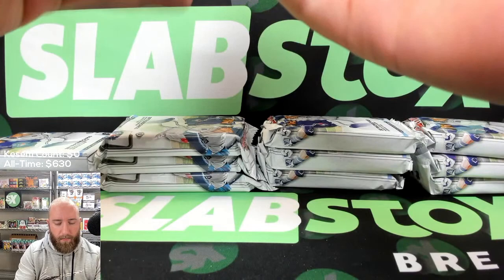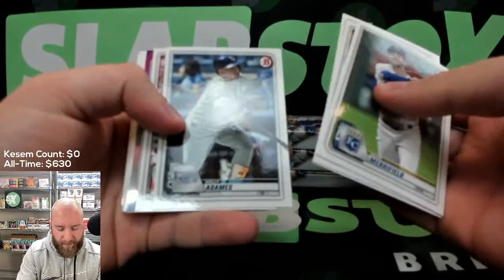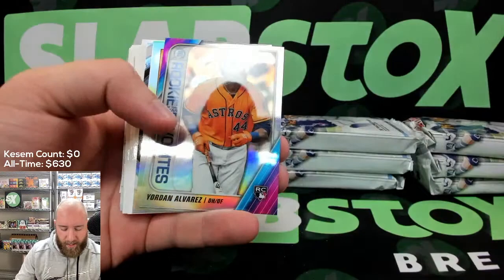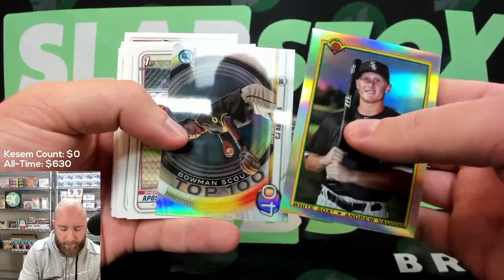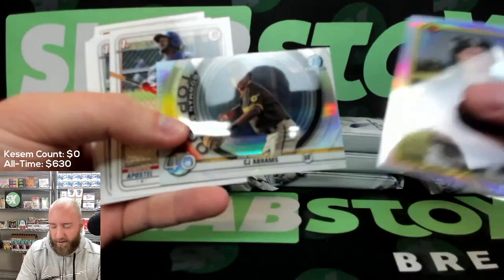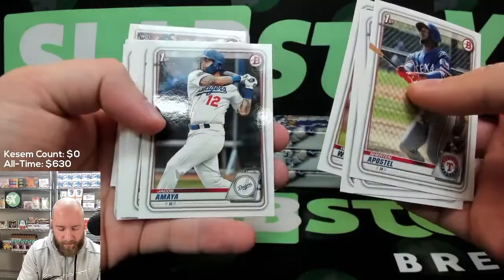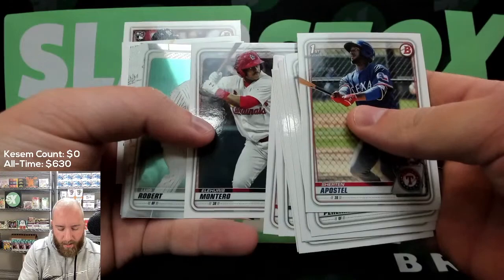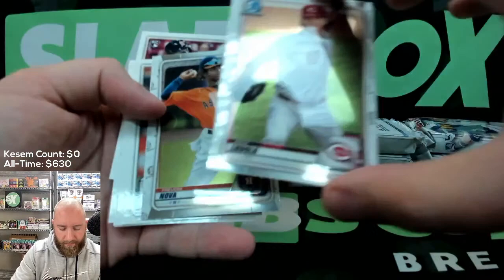On to 2020 Bowman. Let's not hit the auto right away — there's going to be a lot of paper in here so we're just going to swipe past it. Christian Yelich, Ramon Laureano, Mike Yastrzemski, William Adamas, Zach Collins rookie sky blue numbered to 499, Yordan Alvarez the rookie favorites rookie, Andrew Vaughn Bowman insert silver, and a CJ Abrams top 100 insert. CJ Abrams — absolute stud. If you can get your hands on some CJ Abrams cards, do it.